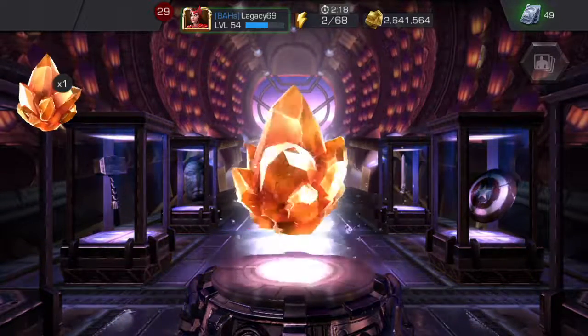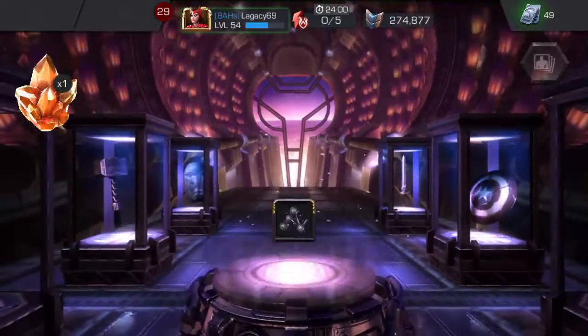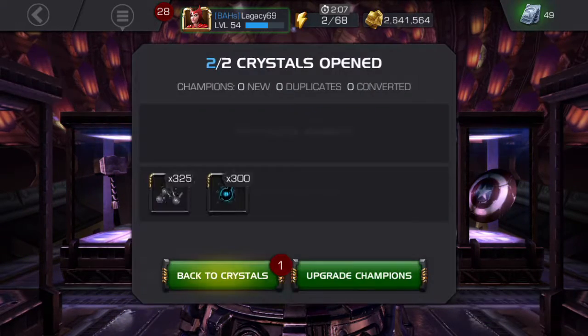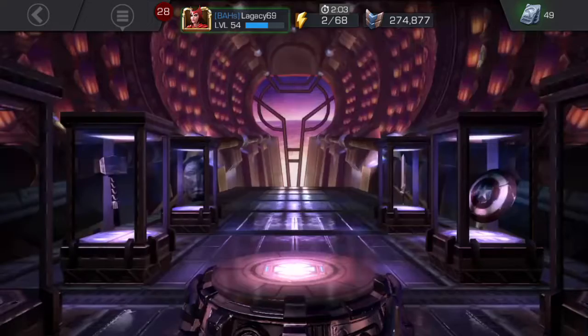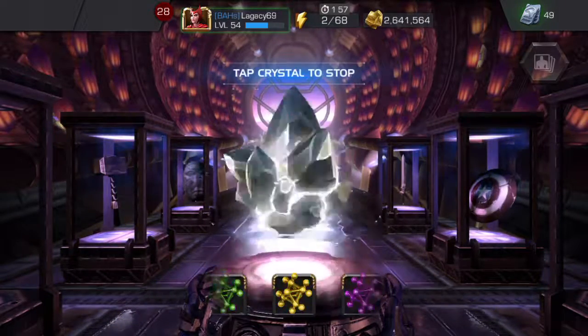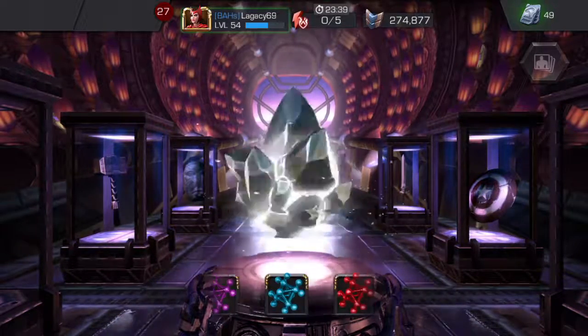Going to spin one of these out — hopefully pull a full catalyst. I've been pretty lucky with these; I've pulled a science, a basic, and a mutant in the last two weeks. Nothing in that one. Let's pop this one open — not lucky today. Alright, spinning out this class catalyst crystal.